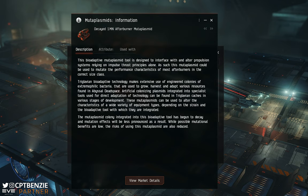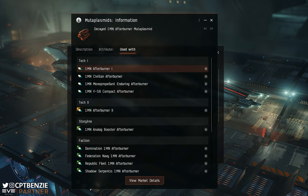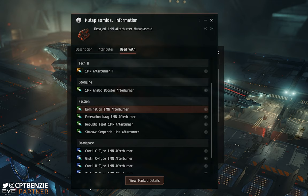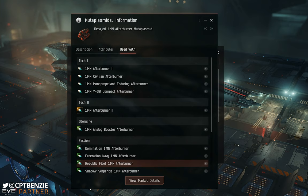The name tells you what you can use this mutoplasmid with — a decayed 1MN afterburner mutoplasmid works with 1MN afterburners. In the 'Used With' tab, you can see it works with everything from the standard 1MN Afterburner II, civilian afterburners, Monopropellant Enduring, YS-8 Compact, Afterburner IIs, Analog Boosters, Domination, Federation Navy, Republic Fleet, Shadow Serpentis, Coreli, Gistii, C-type, B-type, and A-type — notably not the X-type, though I'm not sure I'd want to risk an X-type anyway.